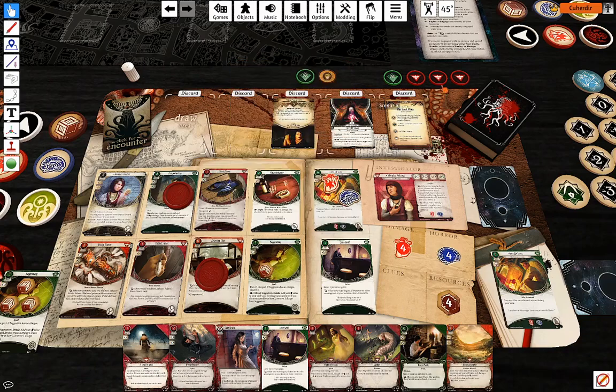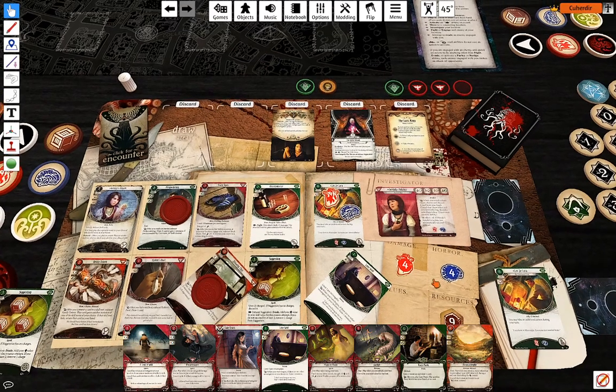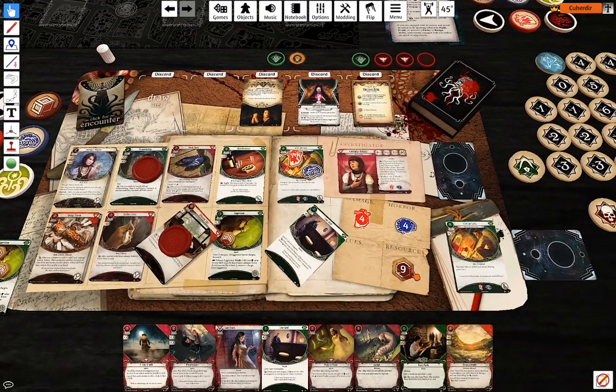Doom and encounter cards — Young Psychopath. I'm not going to take the horror, I'm just going to kill her. First action: attack against five, seven, nine — taking two resources and another two resources.